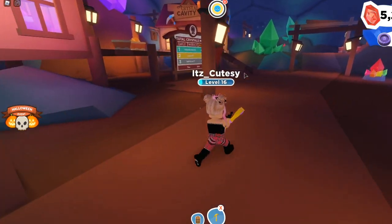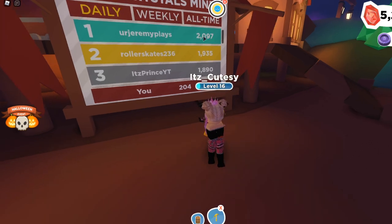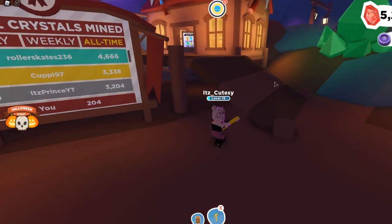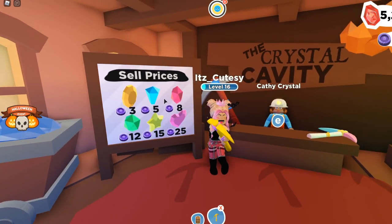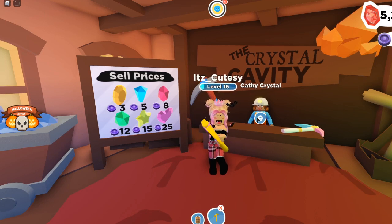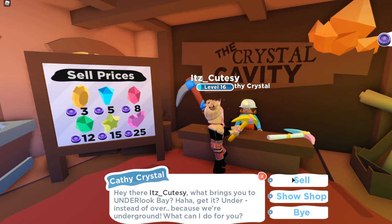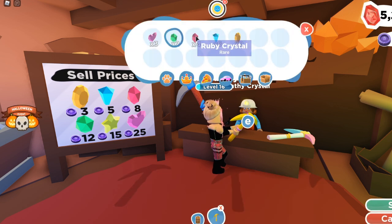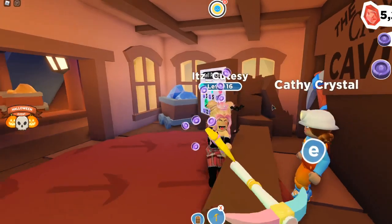There is actually a leaderboard right now — whoever mines the most crystals is number one, with weekly, daily, and all-time categories. Somebody mined 2,000 crystals today! To sell your crystals, go to the crystal cavity shop. In here you will see Kathy Crystal and the sell prices for your crystal pieces: a gold nugget or fool's gold is worth 3 souls, then 5 souls, 8, 12, 15, up to the godly princess gem worth 25 souls. The better crystal you get, the more souls and XP you get. Talk to Kathy Crystal, press E or tap on her, hit sell, and she will tell you how much your crystals are worth. I got 113 souls out of those pretty decent gems.